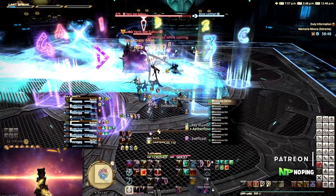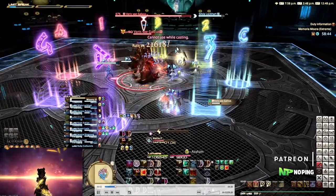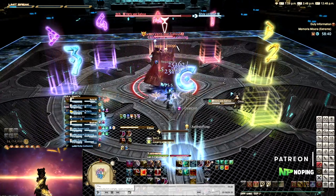This mechanic comes back in phase two where it's a lot more hectic. He might face a random player and you'll just have to react to where the boss is facing rather than always having him face the same way like at the start of the fight. The first one can be totally baited, but the second one is a lot more hectic so don't expect people to bait that second one.